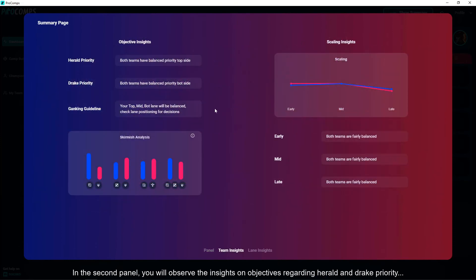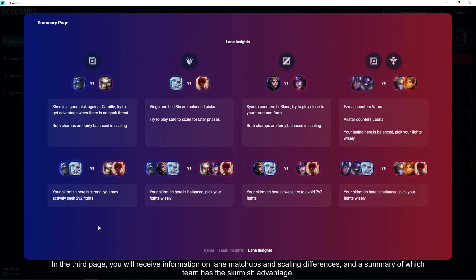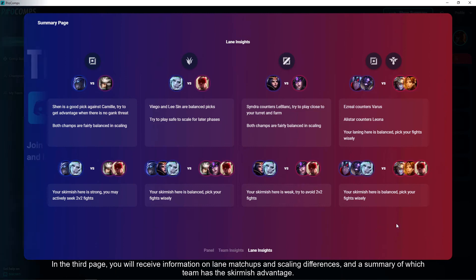In the second panel, you will observe insights on objectives regarding Herald and Drake priority, ganking guidelines revealing which lanes to gank or counter gank, and team scaling trends. In the third page, you will receive information on lane matchups and scaling differences, and a summary of which team has a skirmish advantage.